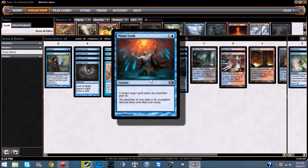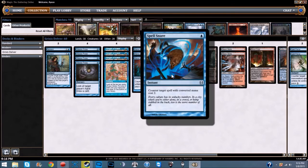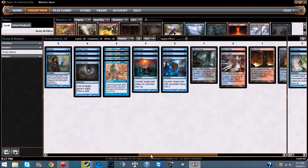We are running three Mana Leak — one blue instant: counter target spell unless its controller pays three. Late game it's weak, but early game it's amazing. We're also running three Spell Snare — one blue instant: counter target spell with converted mana cost two. Anything with a two-cost you need gone — Eidolon of the Great Revel, for example — just counter it. I've seen Humans running around a bit too, so Spell Snare backs that up.